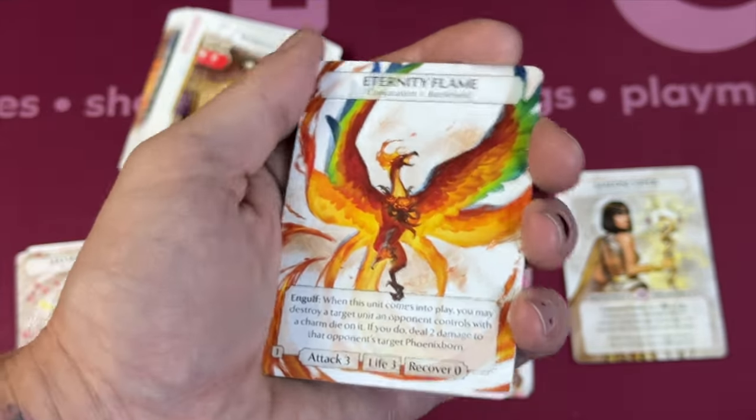Your ready spell also works with Charm dice — it's a minor action costing a Charm die at its highest level. When it comes into play, you may choose a Charm die in your exhausted pool and resolve its die power without paying its cost — great value. You can also deal one damage to a unit with a Charm die on it as a standard action. Then there's the Chimera Charmer ally — he costs a lot, but when this unit comes into play, you may resolve a Charm die power from your exhausted pool without paying its cost.